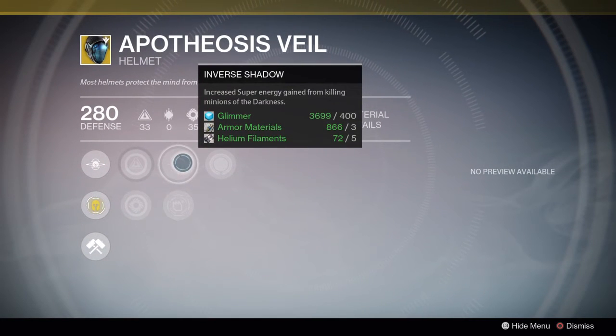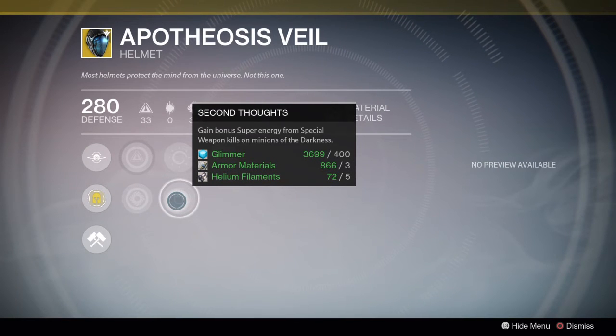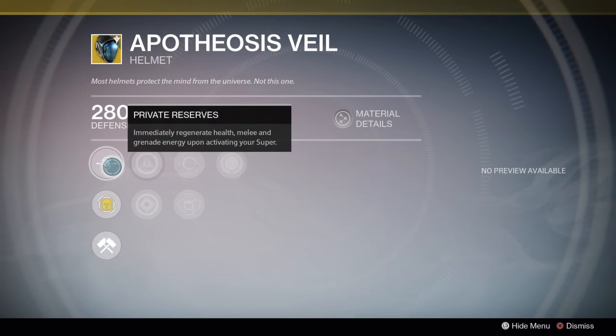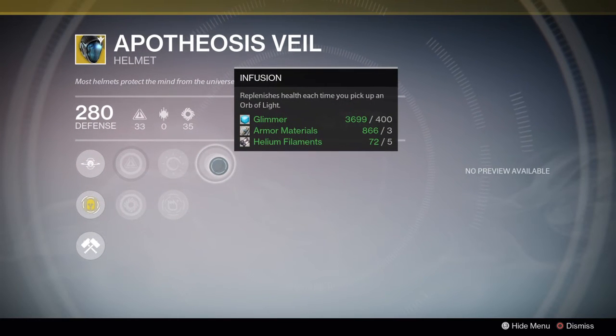For the other perks you've got Inverse Shadow again — good for PvE. Second Thoughts gives bonus super energy from special weapon kills, good for PvE all around. Then Infusion replenishes health each time you pick up an orb of light, good for both PvP and PvE — it lends itself more to PvP but it's not bad in PvE either. This whole package is going to save you when you're near death so you don't need to wipe.